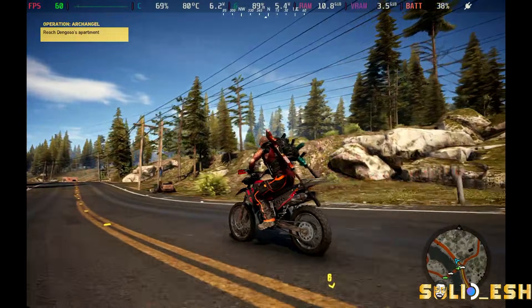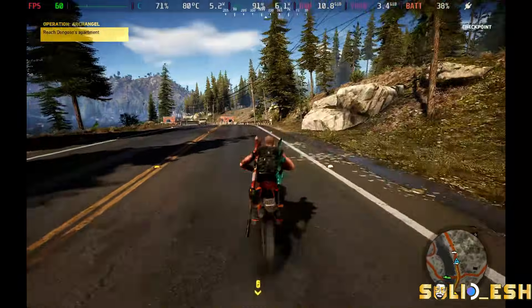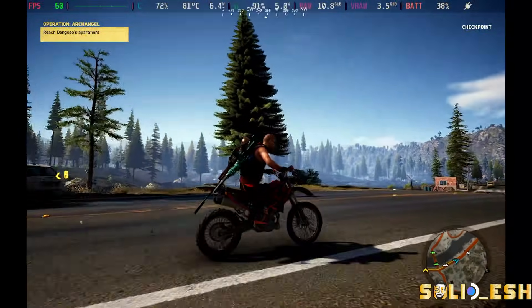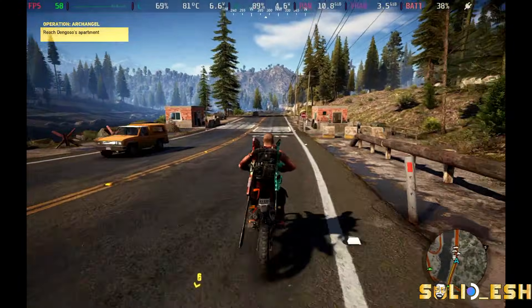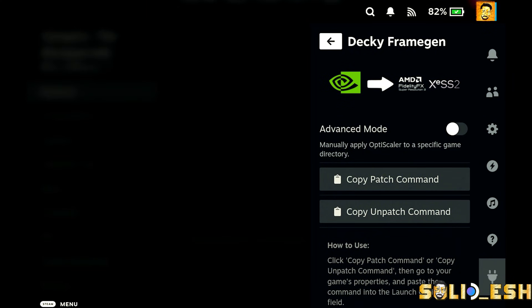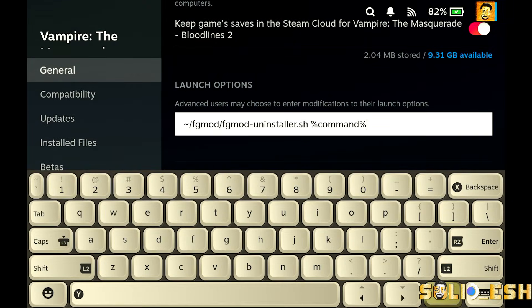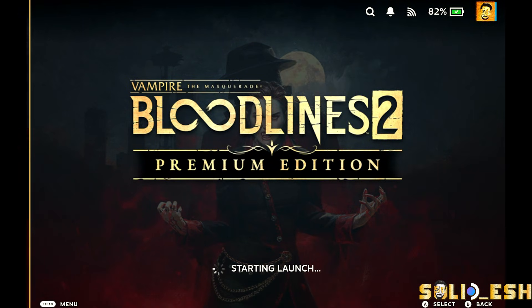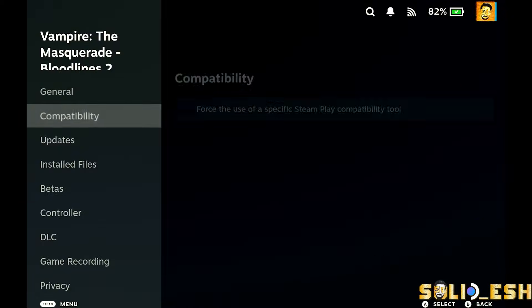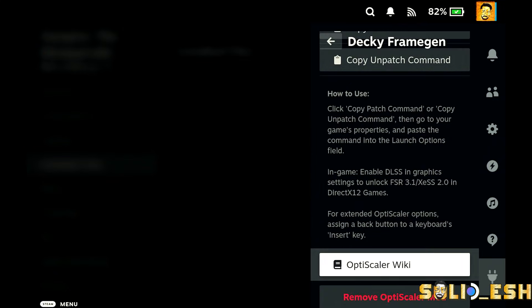Let me show you a clean installation. Since I have it already installed, before removing the plugin it's best practice to first remove it from any game using the Decky Framegen command — a fresh install or plugin update can make the previous version incompatible and prevent the game from launching. Copy the unpatch command, paste it into the game's launch option, run the game once to remove all existing OptiScaler files, then verify the game's files, remove OptiScaler mode, and uninstall from Decky Loader settings.